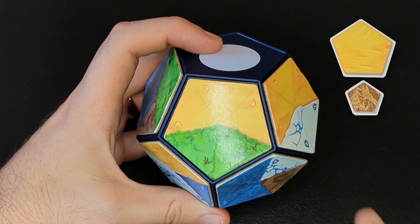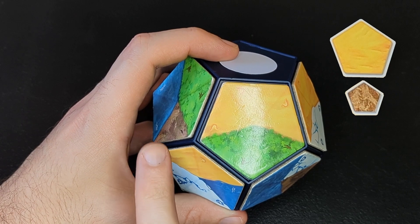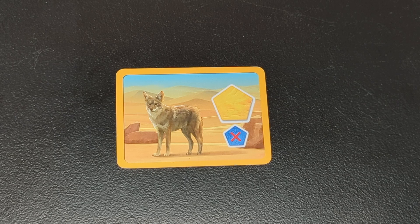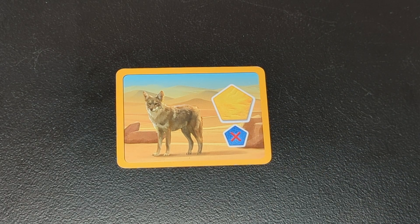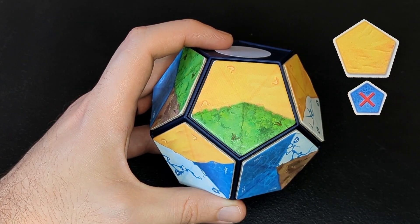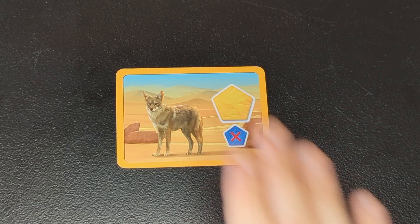Whoever has the most gets this card, and remember each animal you collect is worth points at the end of the game. The elephant card shows two different habitats. This pattern means you want to have the largest single yellow region, but it only counts if that region is touching a brown on at least one side. So in your case, this larger yellow region doesn't border any browns so it doesn't count, but this smaller yellow does because it connects to a brown here. So your largest valid yellow is two triangles, and it's likely that someone else would win this card. The coyote also looks for the largest yellow region, but the crossed-out second habitat means each yellow can only count if it doesn't border a blue. Hopefully you noticed that this yellow is touching the blue, but your larger one isn't, so this region counts and it has six triangles.